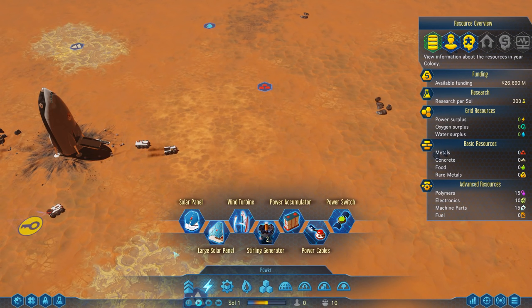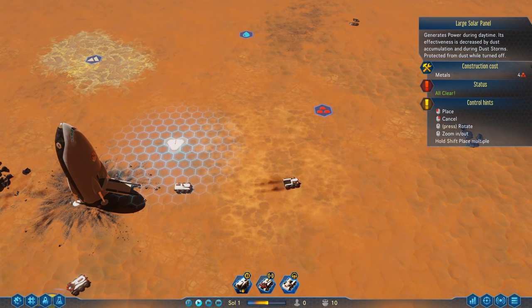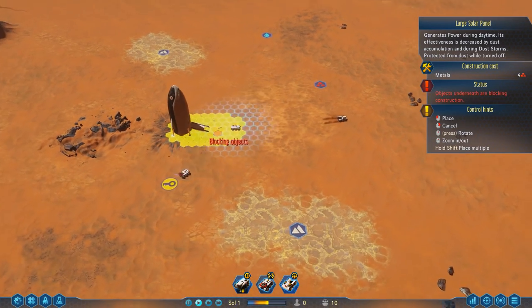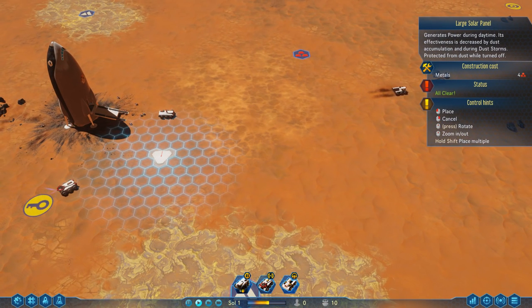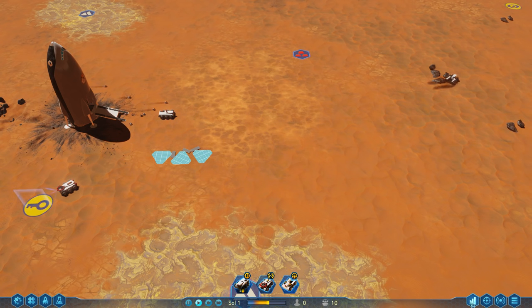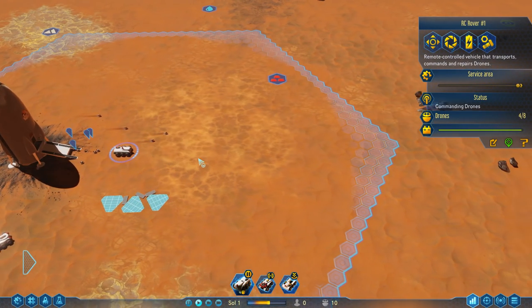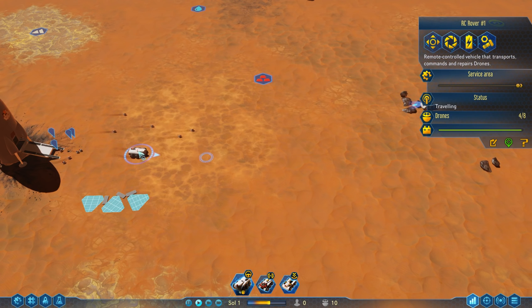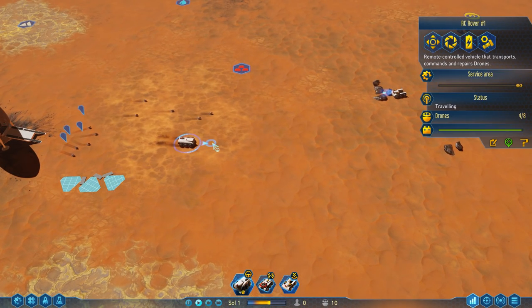First of all, we need to get some power. We can build some large solar panels. The game is hex-based and these solar panels use up three tiles. Let's place them in a useful spot, not completely in the way - we want them near the regalite because we'll need to generate concrete. Hit the middle mouse button to rotate, and fill up the other tile as well. Let's build three of these. Going to the Colony Overview shows exactly how many materials we have.